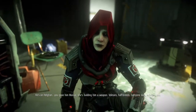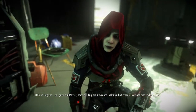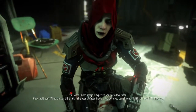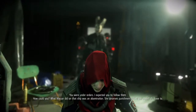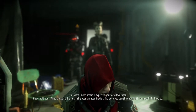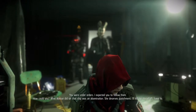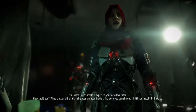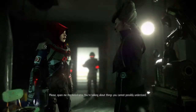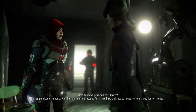Vector's half-breeds — everyone dies, including you. You are under orders, I expected you to follow them. How could you? What Massar did on that ship was an abomination. She deserves punishment — I'll kill her myself if I have to. Please spare me the melodrama. You are talking about things you cannot possibly understand. What has Stall promised you? Power? He has promised us a home.